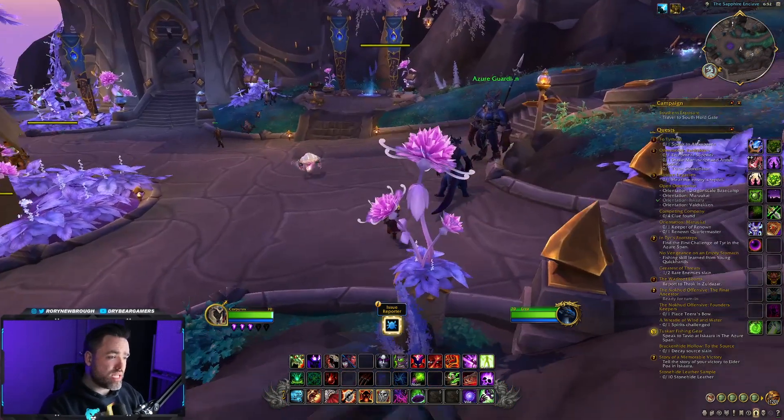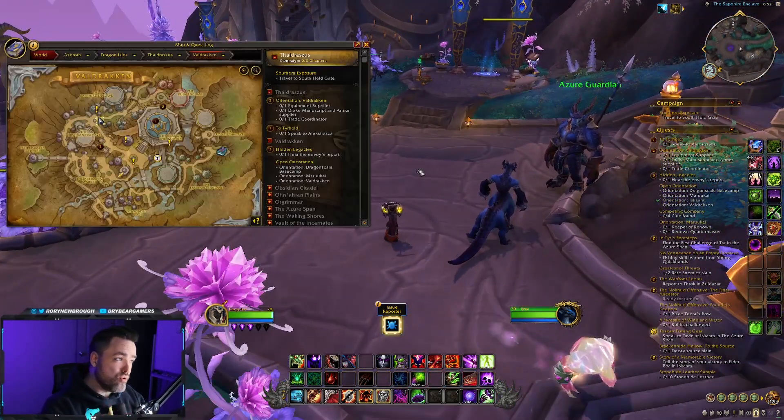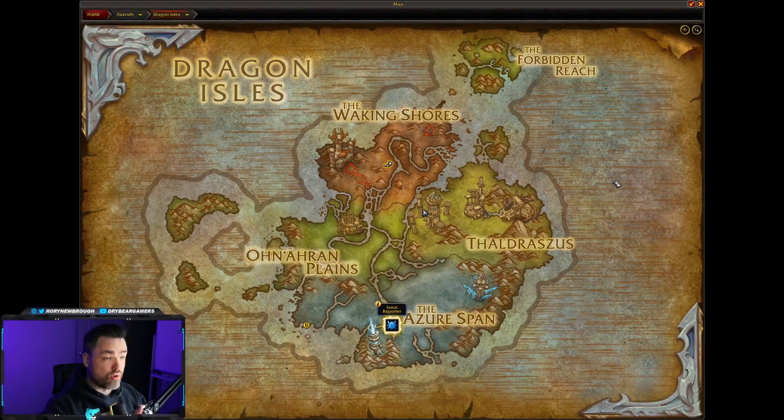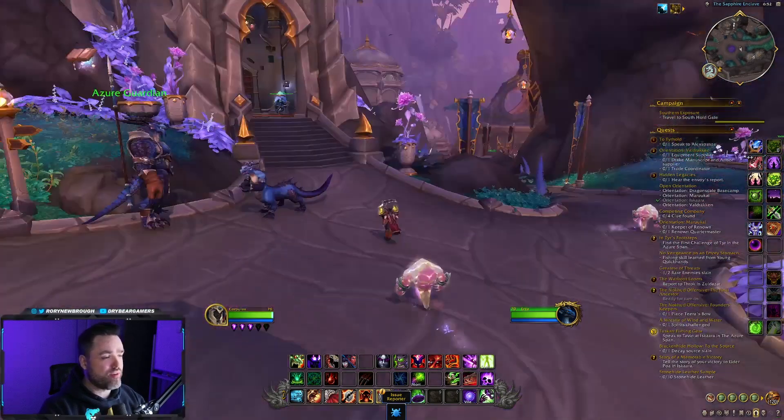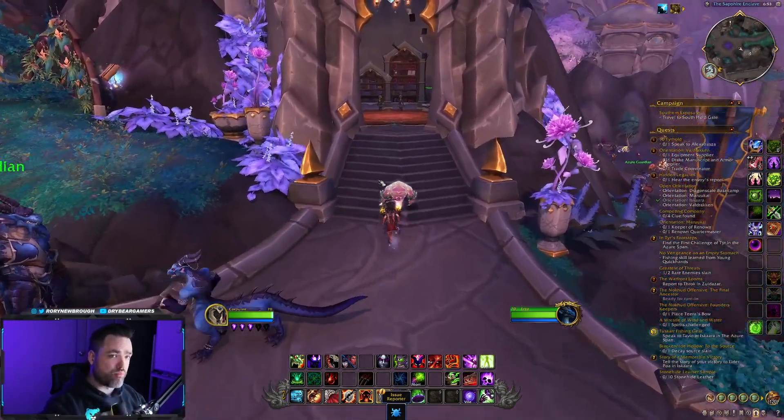So we're on the PTR right now, and with 10.0.7 we know we're getting the new zone — the Forgotten Reach, or the Forbidden Reach, whatever you want to call it. It's this little isle up in the top here. It's going to be a new zone with new drops and new items to look at overall. And once this zone is out in 10.0.7, there will be a third tier for the primalist gear.